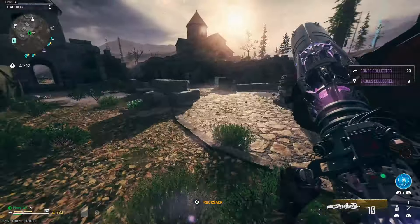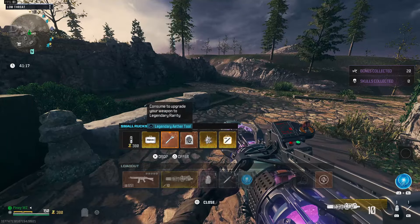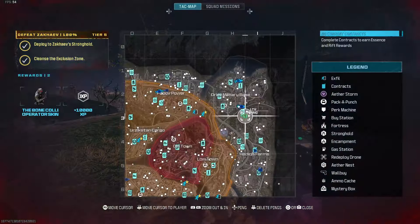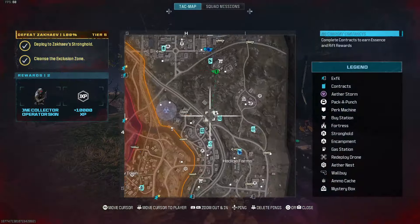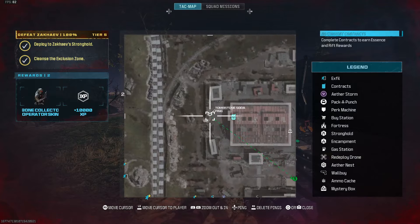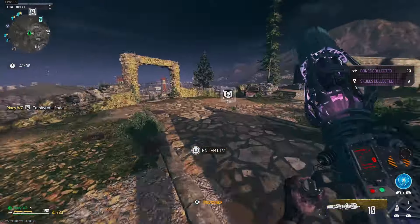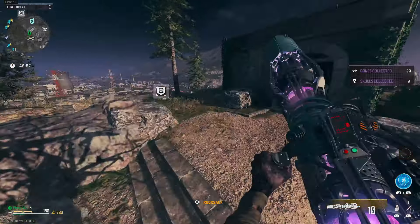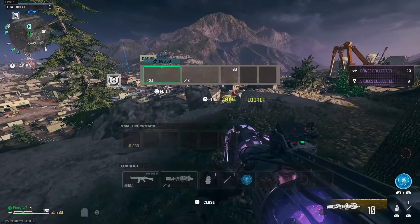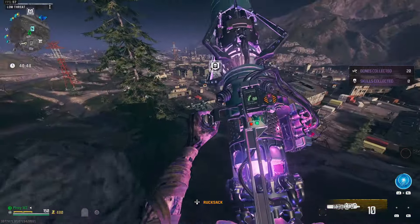At this point we need to get ourselves some essence because I don't have any and I'm going to need to buy a tombstone perk. Let me bring up my map and look around for a tombstone perk machine. There's one really close by, so we can do maybe a few missions. We just need to do at least one mission because buying a tombstone only costs two thousand essence.